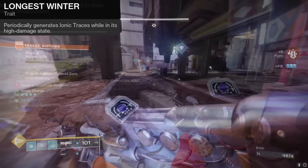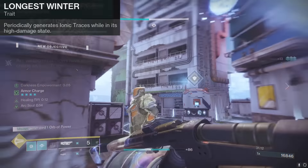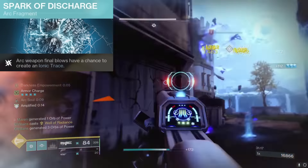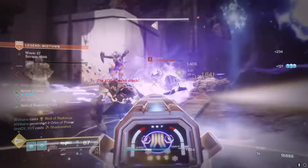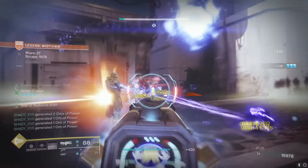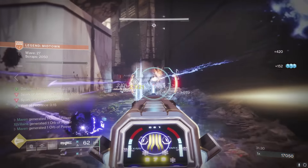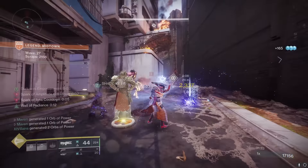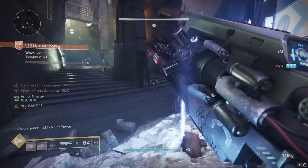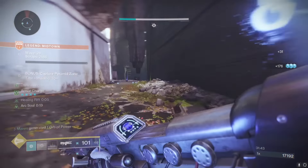When you pair that along with the Longest Winter perk on the Coldheart that periodically generates ionic traces as you hold down the trigger, and pair that with Spark of Discharge — the fragment that gives you ionic traces for arc weapon final blows — you are generating tons of ability energy, meaning you can spam rifts and Arc Soul. You can pretty much have an Arc Soul up for you and your entire fireteam at all times. The Cenotaph Mask is also generating tons of heavy ammo for your teammates, so you can tell them to put on Dragon's Breath or Gjallarhorn and they can take out anything no problem.